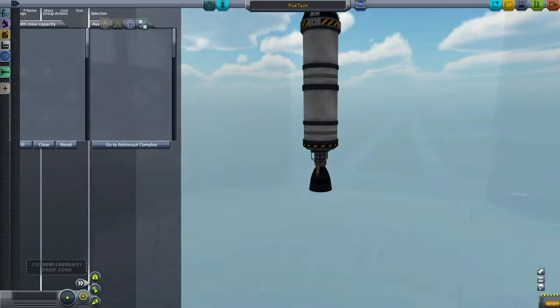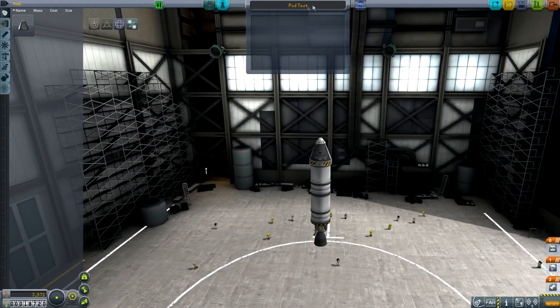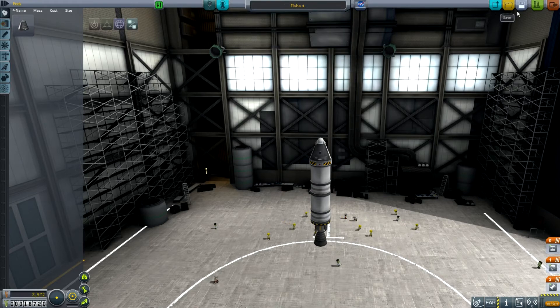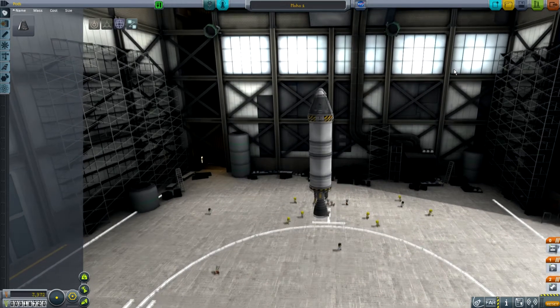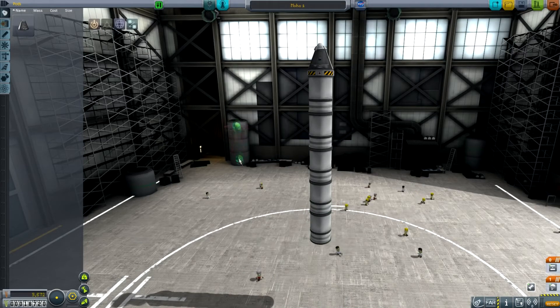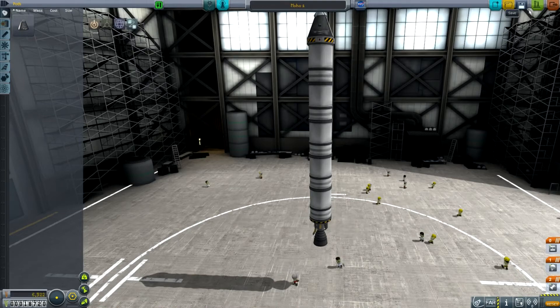We need a slightly bigger rocket now. This shouldn't be called Podtest — it should be called Mercury One, really. Well, I'm gonna call it Moho One — not because it's going to Moho, but because the Mercury program was named after the planet Mercury. And Moho is the stand-in for Mercury in KSP. So let's call it Moho One, and let's go to space — just graze space, just a suborbital trajectory.